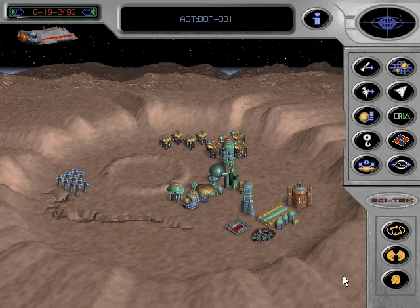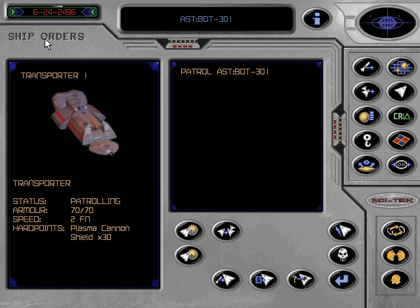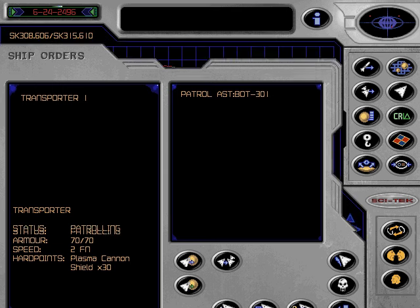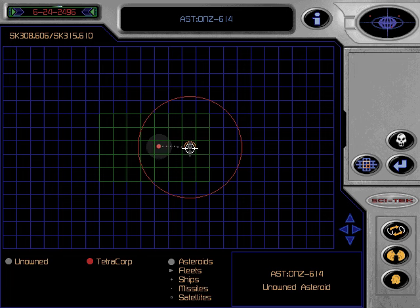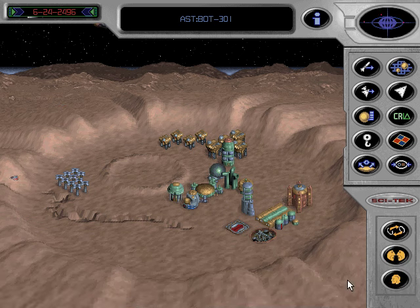If you think the asteroid is worth mining, you must colonise it. The transporter, like all ships, can be accessed through the ship inventory menu or by clicking directly on the ship. The transporter has its own selection of commands. Click on the start colony icon to initiate colonisation of a new asteroid. Make sure there are sufficient funds on the money budget to allow construction of the CPU. And once you begin construction of your new colony, remember to build a refuelling depot or your transporter may not be able to return to base or start any further colonies.